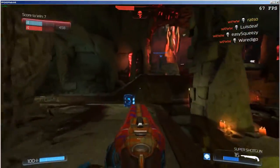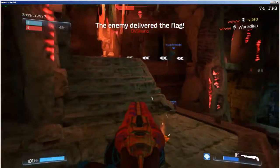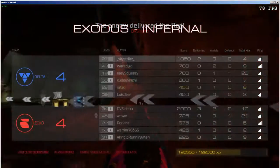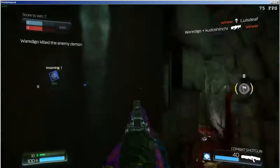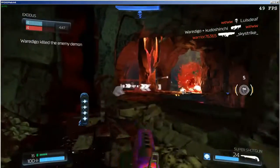What the fuck are you doing? Run the flag out, not into their base. The enemy has the flag. Enemy demon slain. Allied spawned.